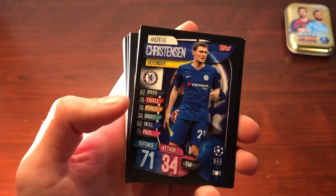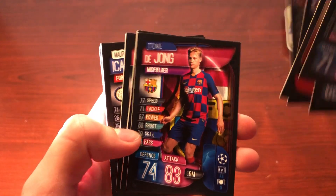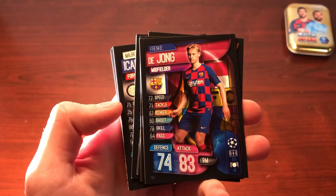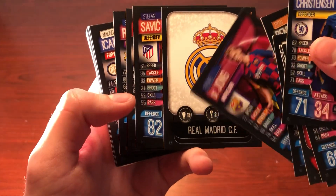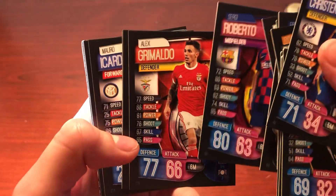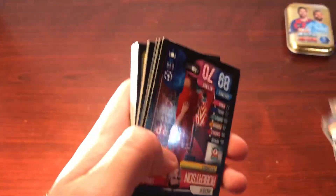We start off with Christensen of Chelsea, Connor Cody, Lucas Torreira, the Liverpool badge, Marcus Alonso, Ryan Bennett. As you can see on some of these cards, it is kind of damaged at the top — that's one of the bad things about these tins, they kind of crush the cards. We also have the fantastic Frenkie de Jong for Barcelona, the Real Madrid badge with their 13 Champions League wins, Savic, David Alaba, Sergio Roberto, Alex Grimaldo, Munier, Akanji, Mauro Icardi — of course now at PSG — and Moussa Dembele.